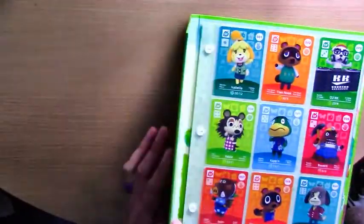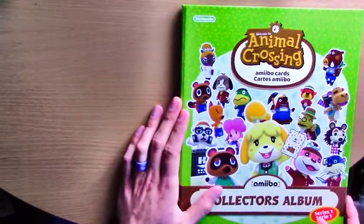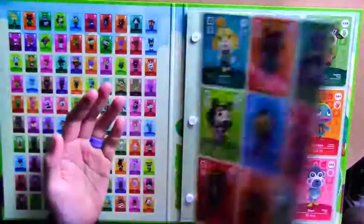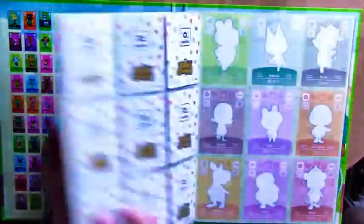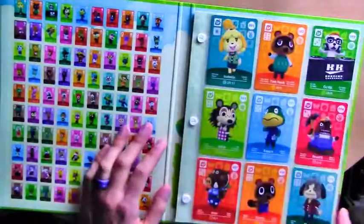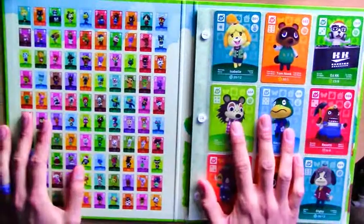I'll start with the binder itself. It's pretty good quality - very sturdy cardboard, so it's going to keep your cards in pristine condition. There is one thing that should be said: they can be a bit stiff to begin with, but after a few looks through it does loosen up. When you first get it, sometimes the pages will ping back a little bit, but once they're nicely broken in it shouldn't be a problem at all.